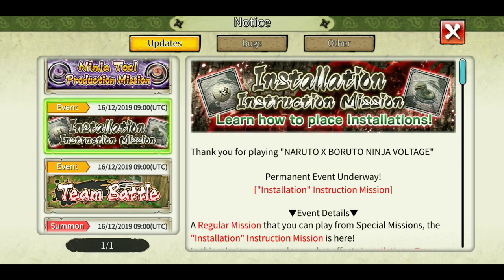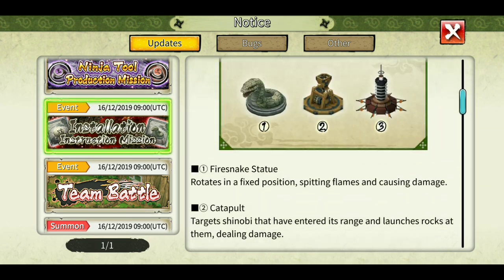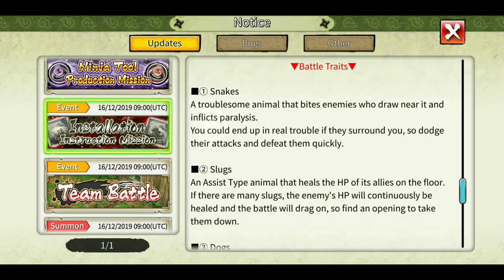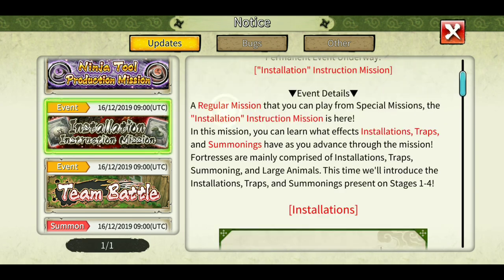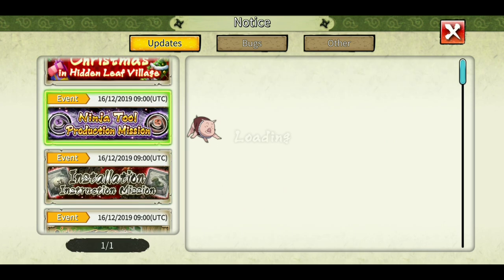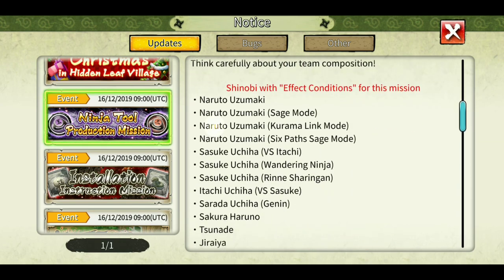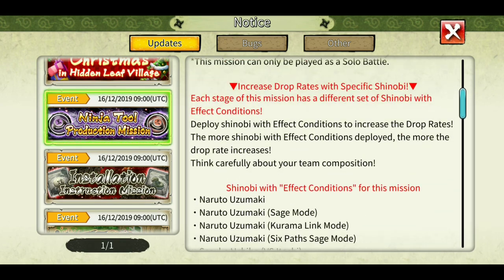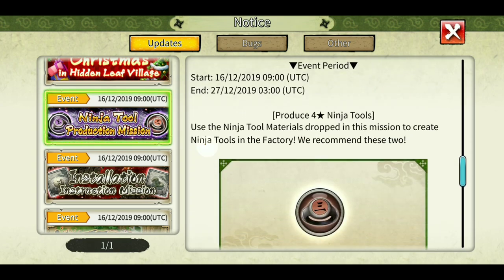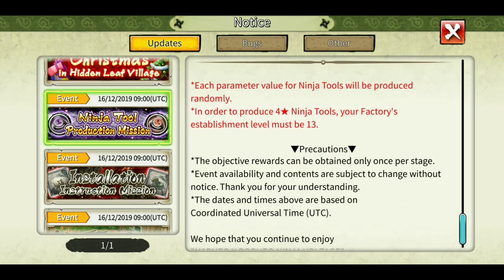They've added a permanent mission: Learn How to Place Installations. New players especially can check it out — how installations are placed for maximum benefit. This gives you some shinobites by completing them all. Also there is a ninja tool production mission with about 5-6 stages that gives you a lot of ninja tool materials so that you can create some tools from the factory.